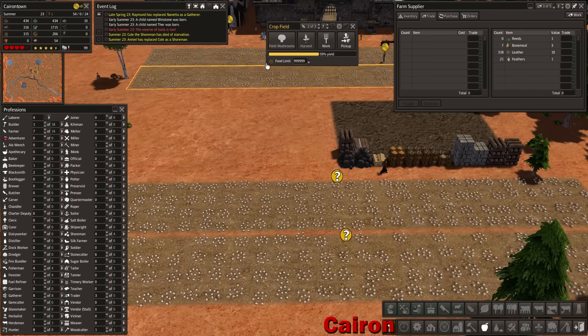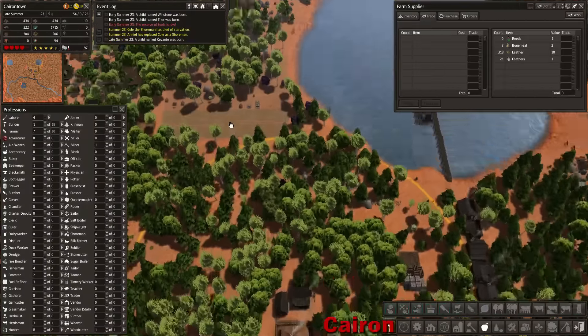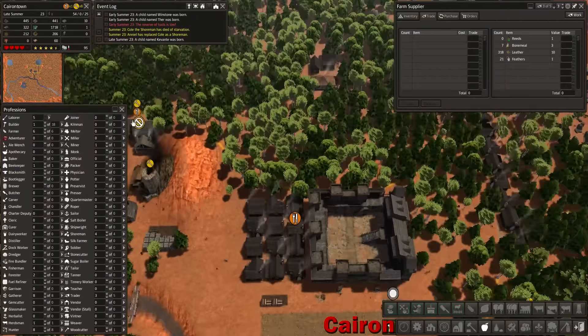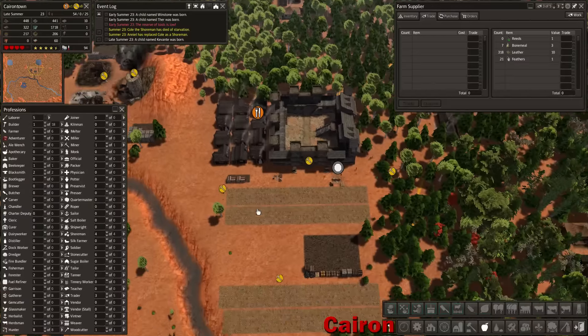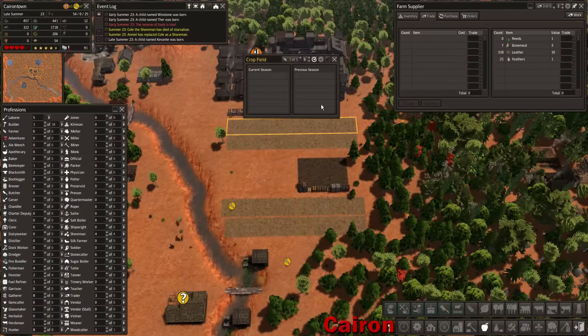Let's take these down to one farmer per field. That should be good - total farmers: six of six. Once these harvest, we should be in pretty good shape. It should be quite a bit of food.